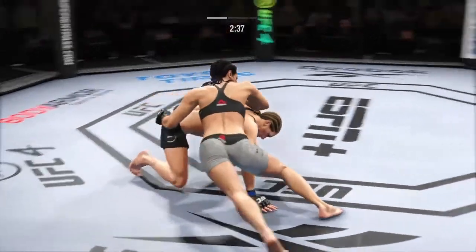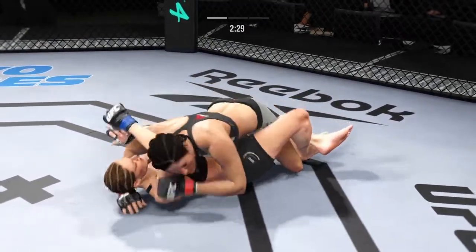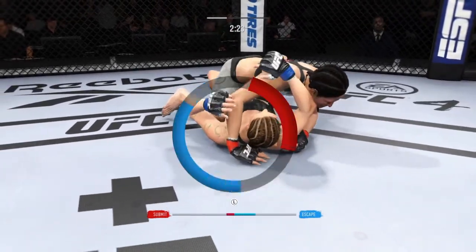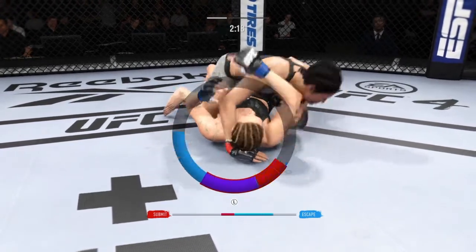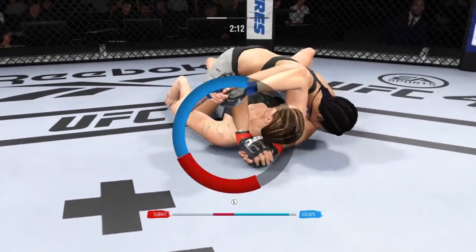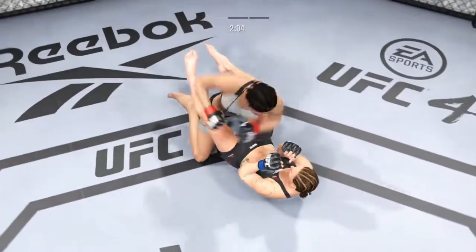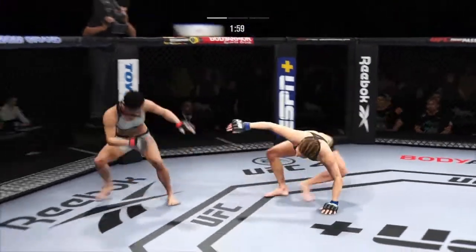Back in half guard. Obviously I've turned off the fighter's HUD completely to give us the most real experience — we've got a real time clock. Working for an arm triangle, that's it. And yeah, Laura Murphy will get out of this quite easily by the looks of it.